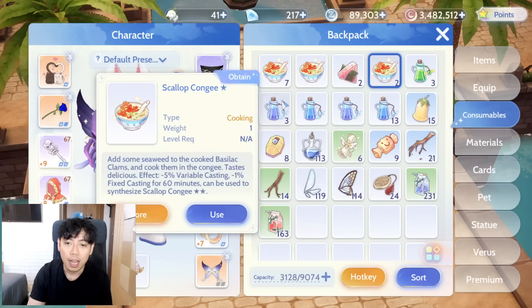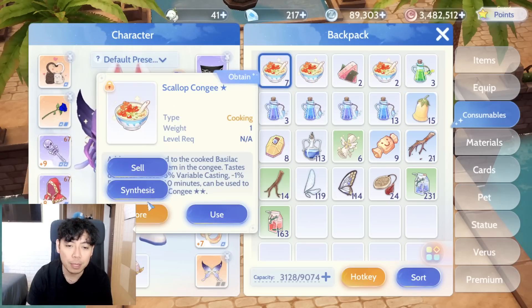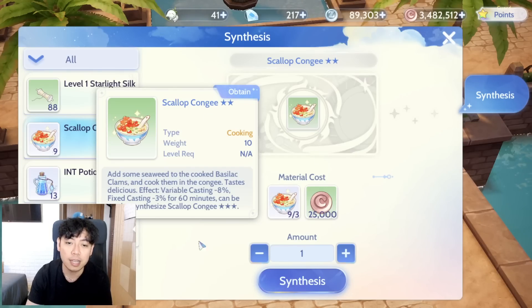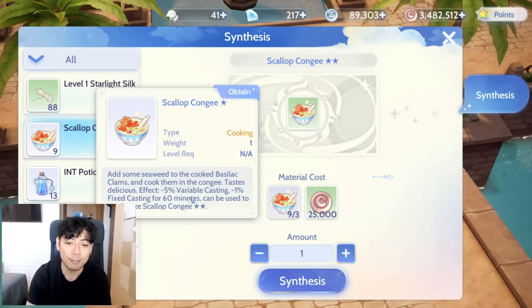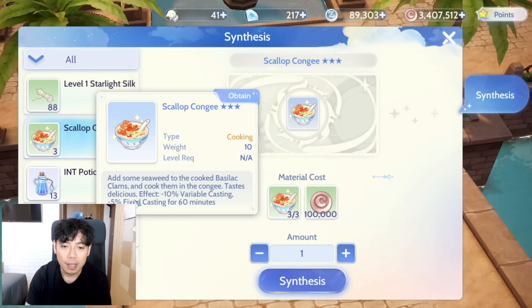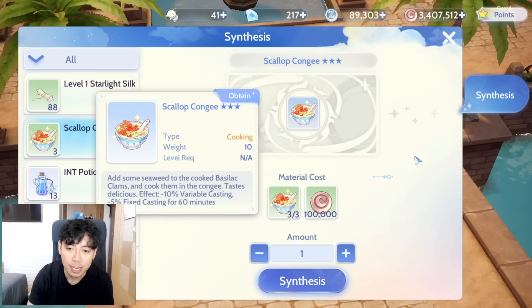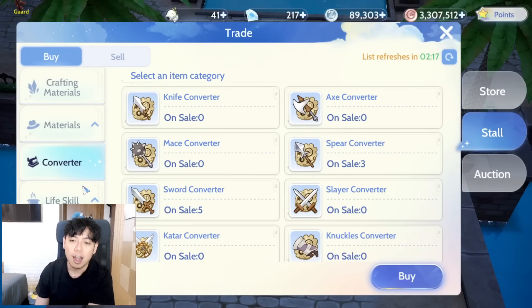For example, we have two Scallop Congees and seven store-bought ones. If you synthesize them you get a two-star Scallop Congee. The variable casting time decrease goes from five percent to eight percent, the fixed cast time goes from one percent to three percent, and another food gives ten percent variable casting time and five percent fixed casting time.